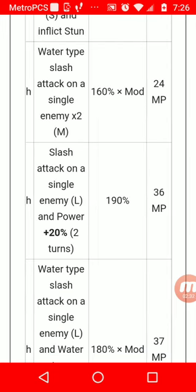Twin Serpents uses water-type slash attack on a single enemy twice, so it's just a stronger water attack on a single enemy. Good for bosses.